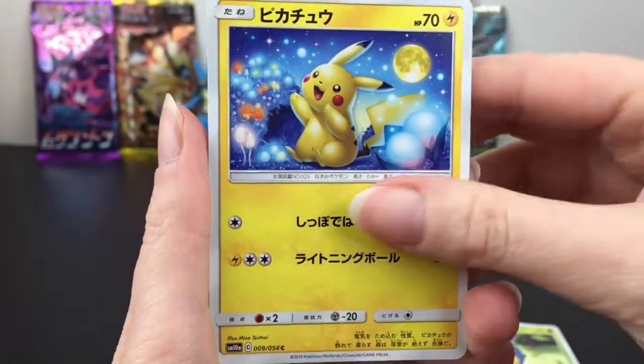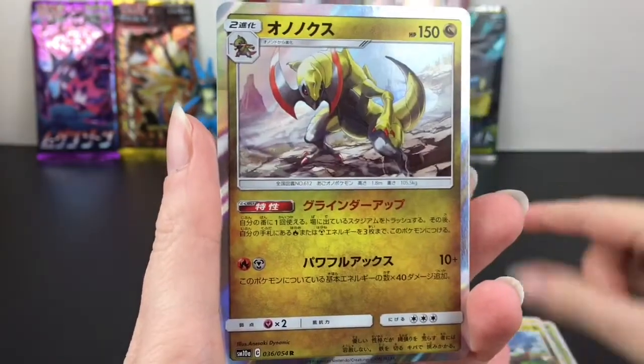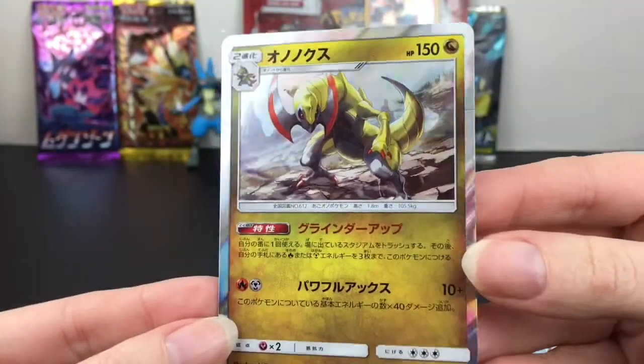Very pretty Pikachu at night. Then Axew, one of those guys, and then the bigger form as our holo — pretty cool, very nice.